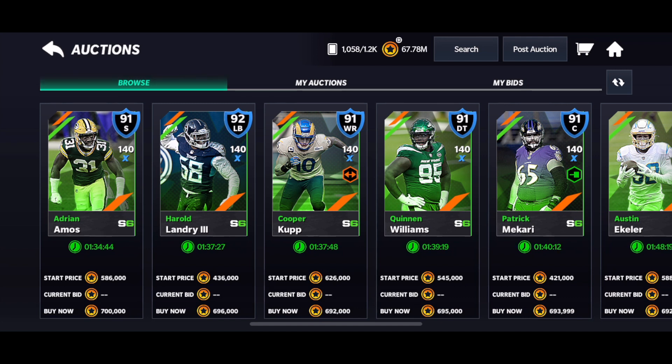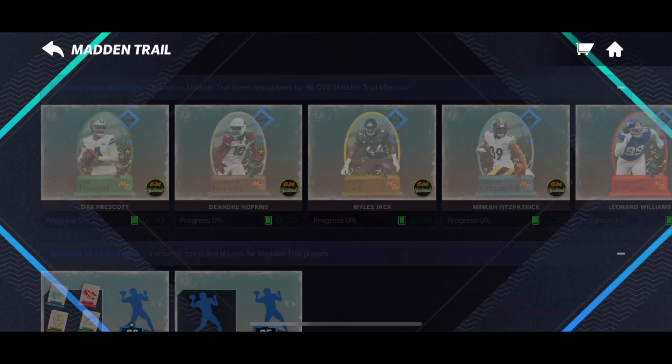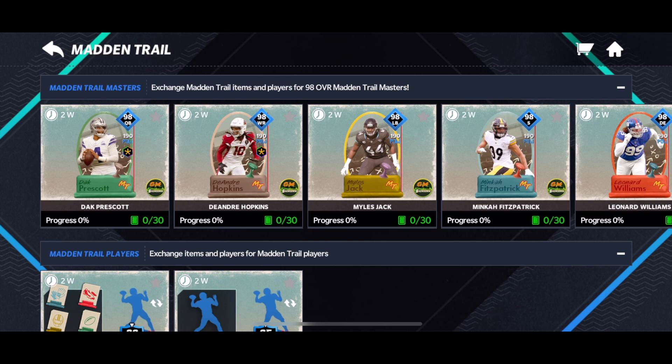We have promos coming up — primarily the Easter promo, which is going to be one of the biggest promos we have all year and will probably require more of these players. So it might be smart to just save them and keep them on your bench, so you don't have to rebuy them later. If you don't feel like you want any of the masters in this promo but you'll want stuff in Easter, the point of this promo was to stock everything up so you can trade it all in and maybe get a couple different masters in Easter rather than just one now.